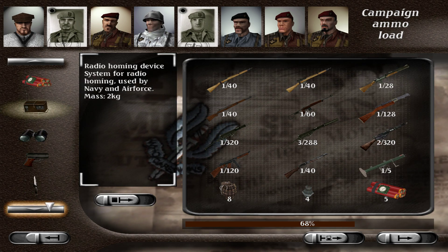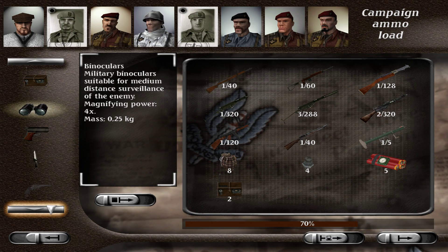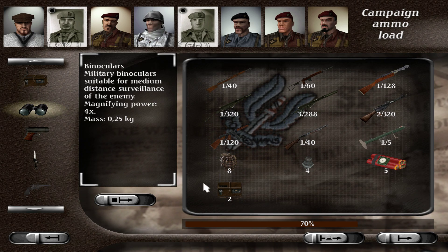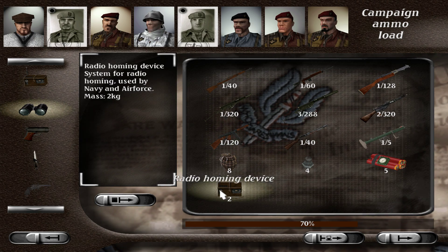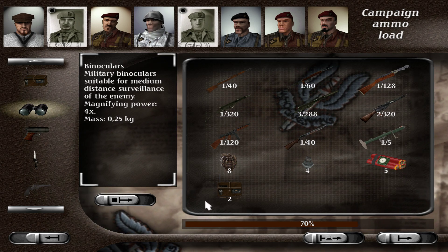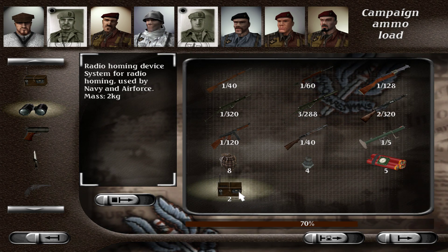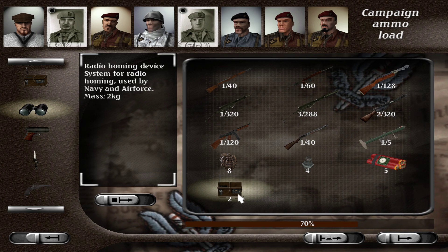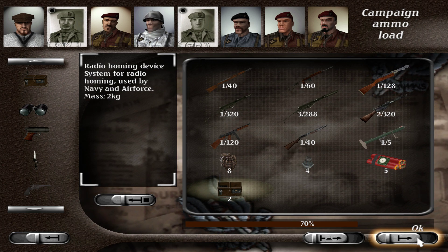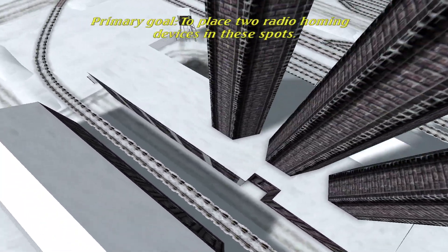Whoa, why are they here? I thought you put them on the boat. So it is true that you've been able to squeeze in more weapons. I need to look at a real-life example of this because it looks like a tape recorder of some kind — a tape player. I need to look at the real homing beacon device. Primary goal: to place two radio homing devices in these spots.